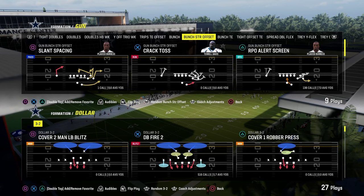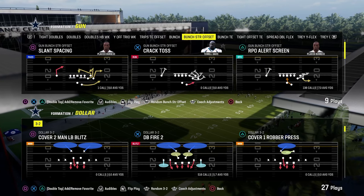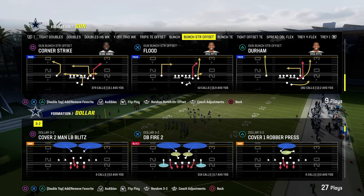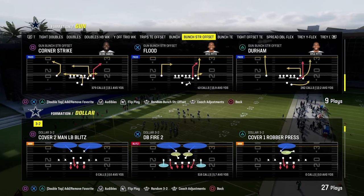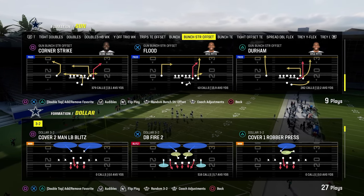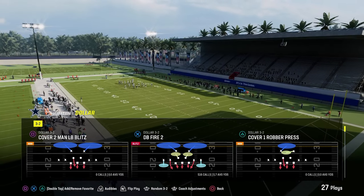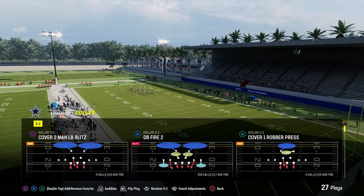We're in the Chiefs playbook. If you want to get my full dollar ebook, it's completely up to date. I think it's the best defense in the game. We're dropping a revamp of the 6-1 in there as well, and we're going to be working on some DiNormal 3-3 stuff for you guys. If you want to get access to all of those ebooks, they're all on the Patreon.